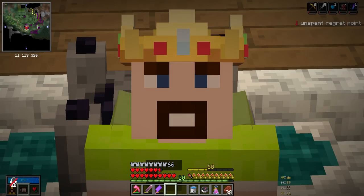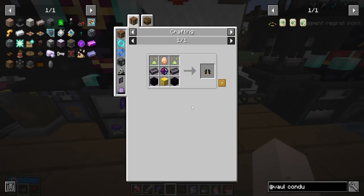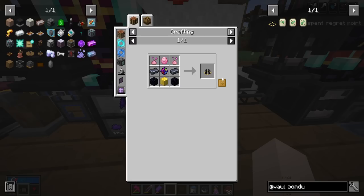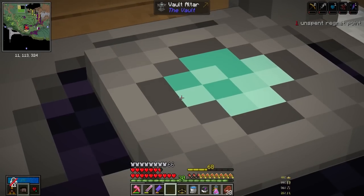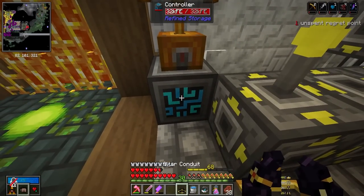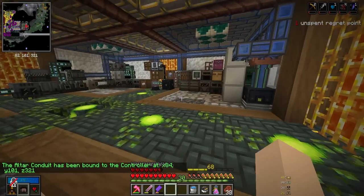Now the question is, how much is it going to cost to build this thing? Looking up the recipe — moment of truth — and it's an echo pog. At least it's not an omega pog. It costs two black chromatic steel as well, which we should have thanks to the bounty table. We're going to need a lot of pogs. I hope we have enough pog gems since they stole all of our ores. We can make 53 pogs — not bad, but we're completely out of gorge-a-nite now. Let's make an echo pog and the alter conduit. It automates the process of completing the vaulter. Right-clicking the controller binds the alter conduit to it — now it has access to all the stuff inside our system.